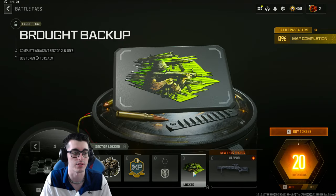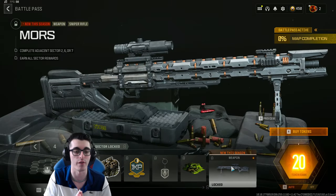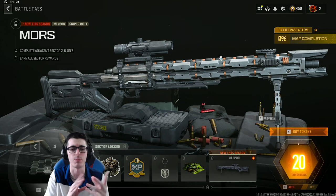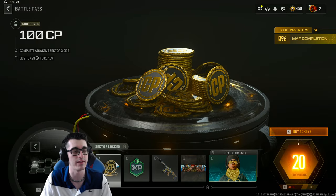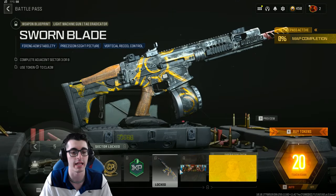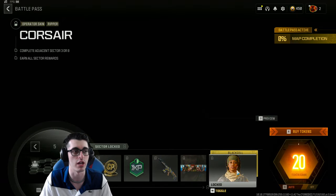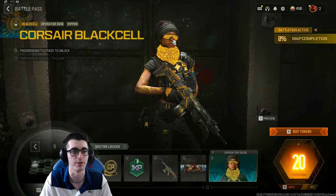Sector 4 also has the Dead Men Walking weapon sticker, a 30-minute double battle pass XP token, the Victor's Helm weapon charm, and the Brought Back Up large decal. Then here's our brand new sniper, the Morse from Advanced Warfare — really cool to see this. It's the base version of the weapon with electricity sparking from it, which is awesome and very futuristic. Sector 5 has 100 COD Points, a 30-minute double XP token, a blueprint for the Attacker Eradicator called Sworn Blade, the Jolly Rogers calling card, and a new operator skin for Ripper called Corsair with a Black Cell variant.